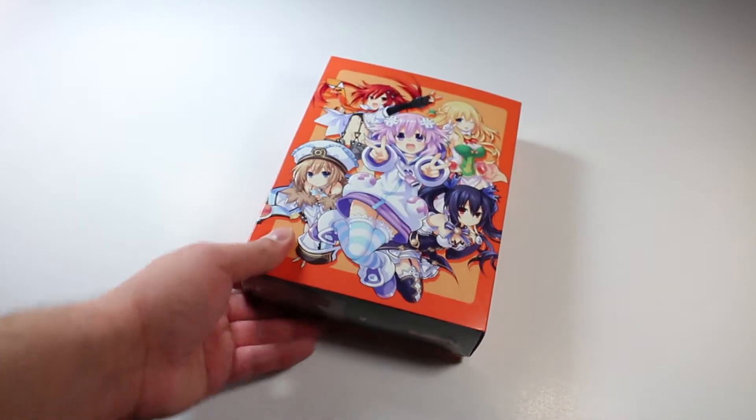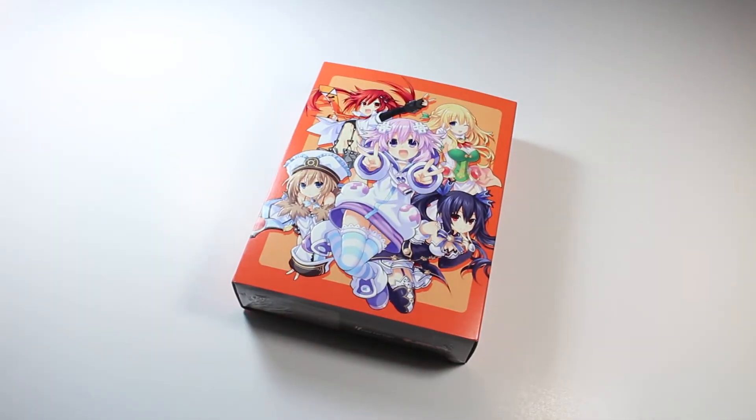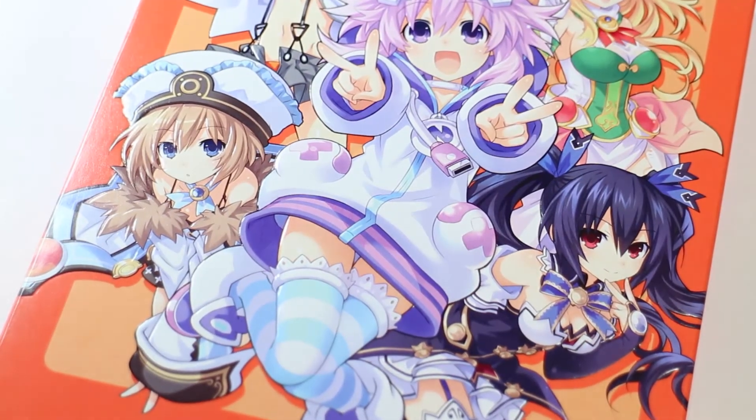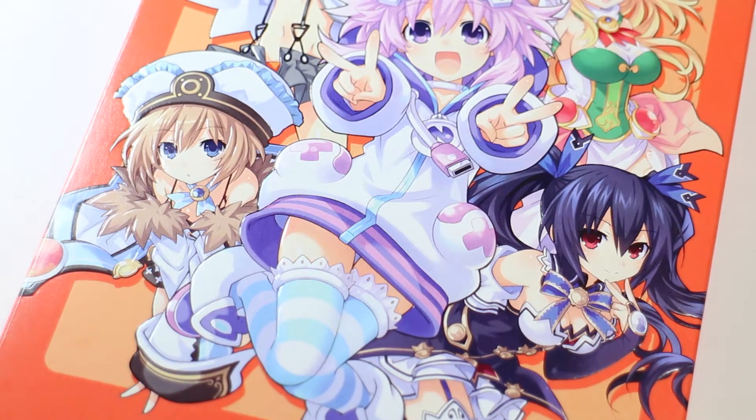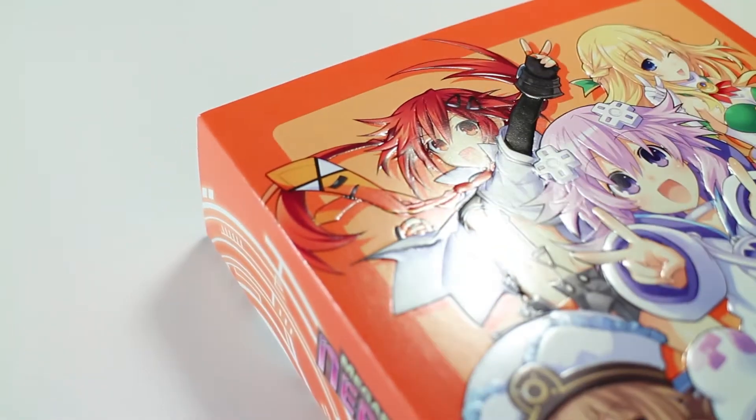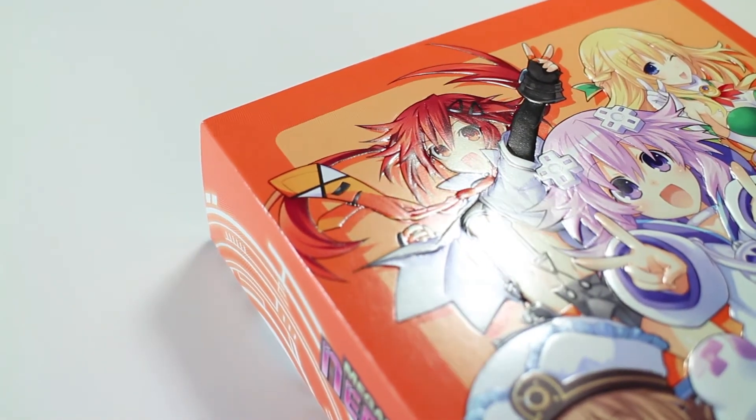Anyway, now that my personal opinions are out of the way, let's take a look at the rest of the LE goodness. The LE box comes in a sleeve which is very orange — a departure from the usual blacks and purples. Look, it's embossed. I always like little details like this.